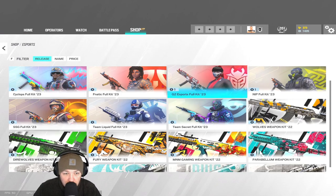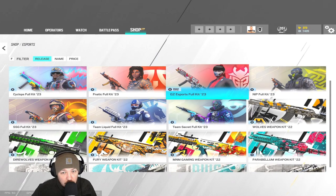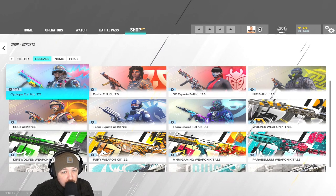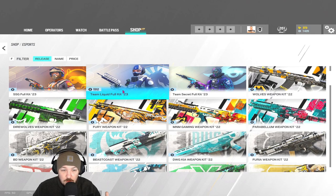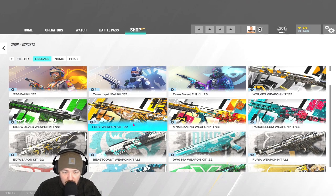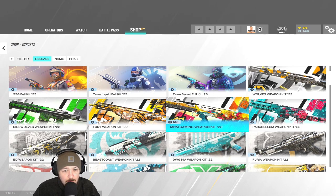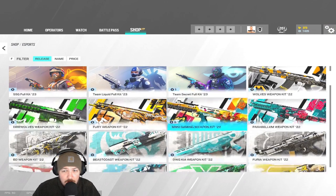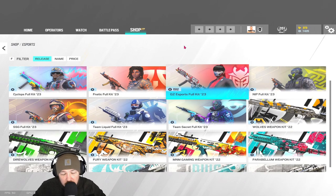Go to Pro Bundles and you can see all the Pro skins which are out at the moment. Sort by release and you've got the top seven that have just come out. There will be more released normally — we get the full kits first and then individual weapon skins follow up afterwards. So there will be more skins, but these are the full bundles for now. There are seven to choose from: Cyclops, Fnatic, G2, NIP, SSG, Team Liquid, and Team Secrets.